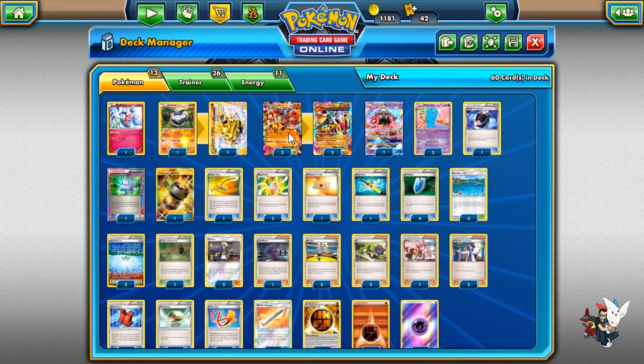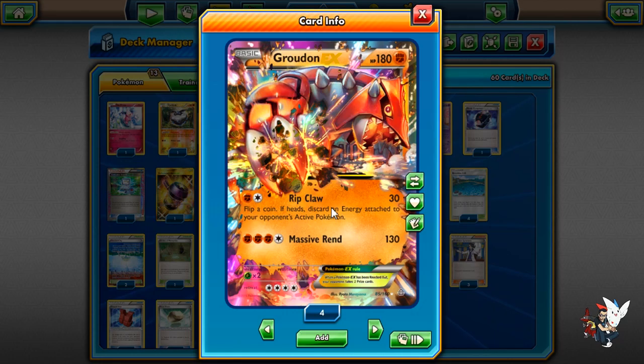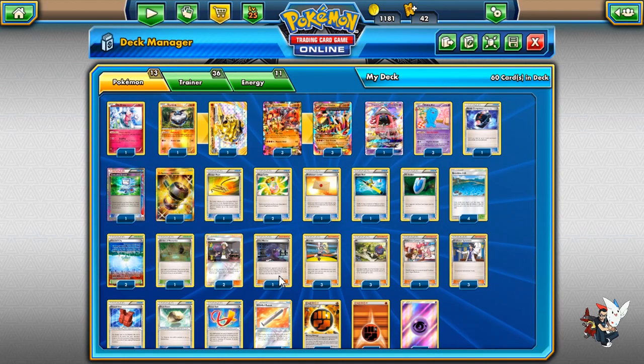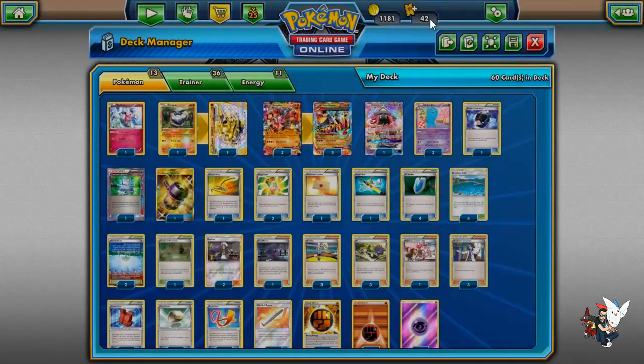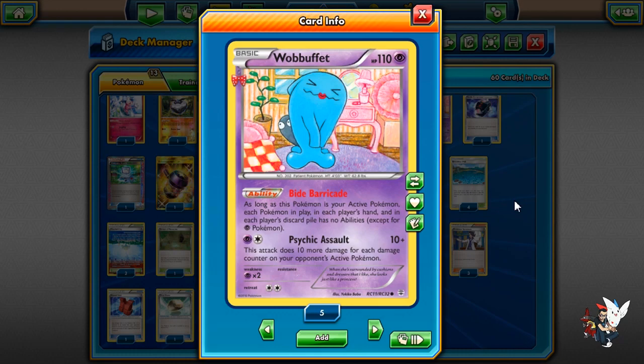Carbink also has Safeguard which wins a couple matchups here and there — being able to block your opponent's EX attackers is very powerful. We have a 3-3 line of Groudon EX and Primal Groudon. Groudon is interesting as well because we can use our Stadium Shrine of Memories to be able to use his previous attacks — Ripclaw, being able to discard Energy from your opponent's Pokemon if you flip heads, and then Massive Rend is 130 damage. We have 1 Lele just to get a supporter. We're also playing Wobbuffet — Barricade blocks the abilities of all non-Psychic type Pokemon from each player, and Psychic Assault does 10 damage for each damage counter on your opponent's active Pokemon.